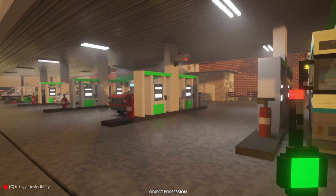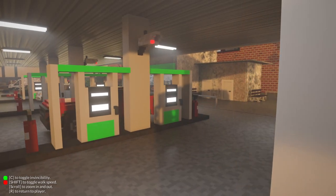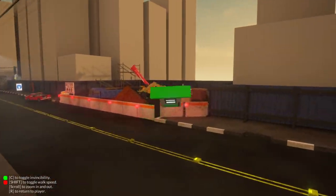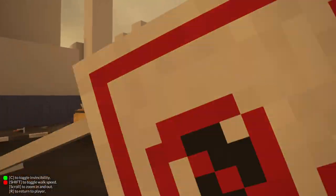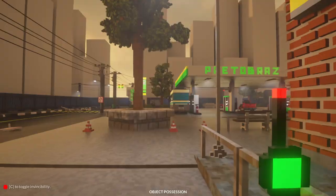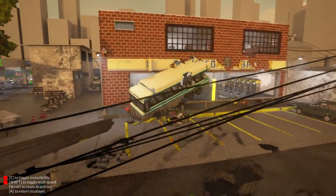It blew up before we even got it over there! So yeah, you can stick stuff in a mode where it can't be destroyed. Let's try the pump here — if I turn that on, there it goes. Now it can't be destroyed. We should have done that for the tanker and then exploded it inside. So yeah, we have a lethal gas pump — let's send it through the window. There's a big bus back here we can send flying too.